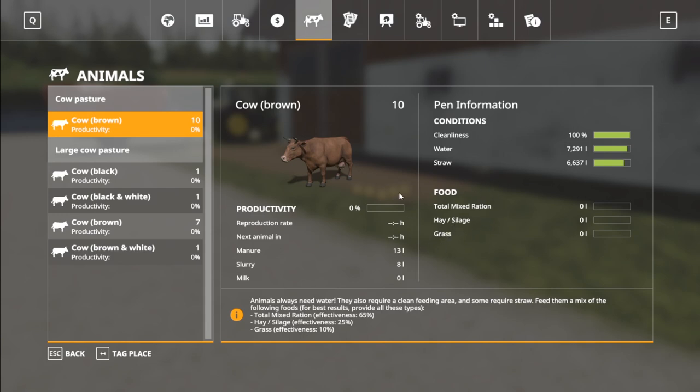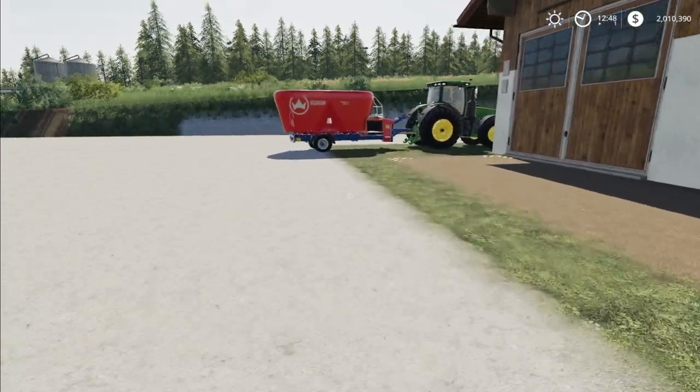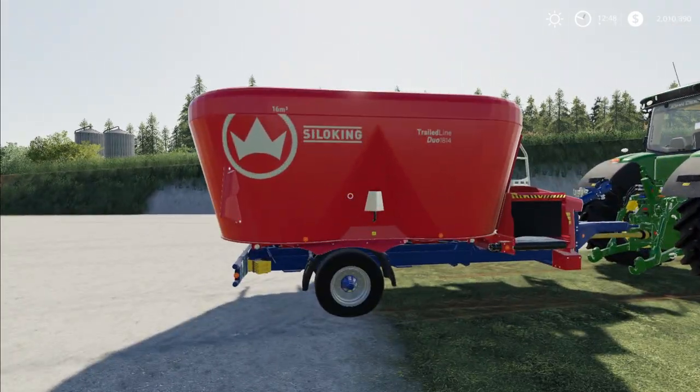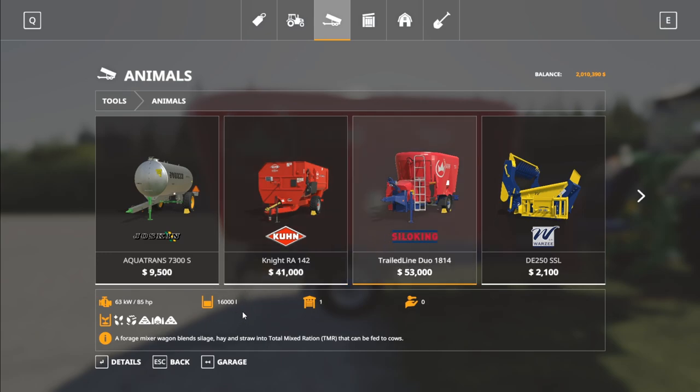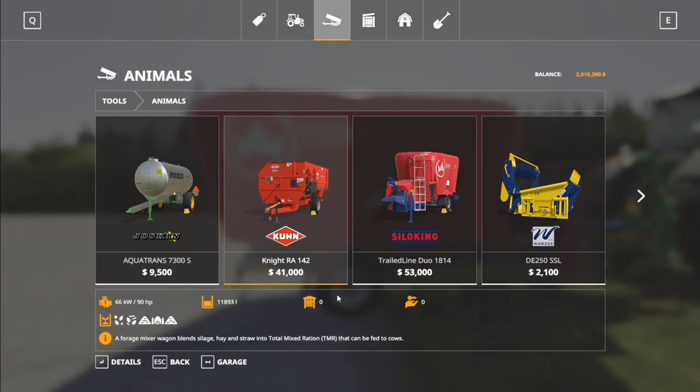TMR is mixed in a special mixing wagon. In base game there are a couple available: one holds 11,893 liters and another holds 16,000 liters. Inside either of these you need to put silage, hay, and straw — straw is optional but a cheap filler to add in. If you want to learn how to make TMR, I have a whole other video on that linked down below in the description.